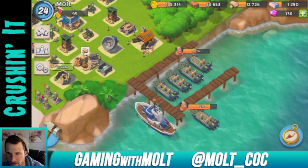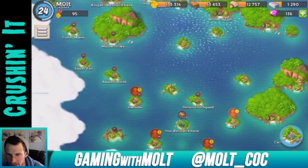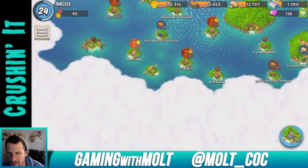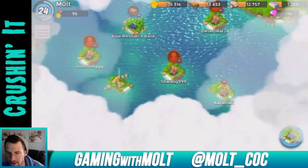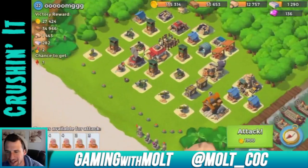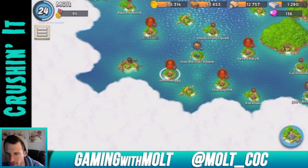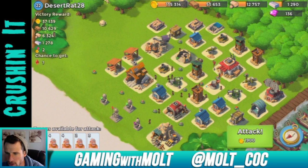We got 30 seconds left on this boat, three minutes on the other one. Let's look through some player bases and find new opponents — these guys have been up for a while. Let's find some lower level ones. This guy's base isn't too bad — he has an okay amount of loot. I'm looking for a town hall that's easy to reach and take out. We might come back to that one.